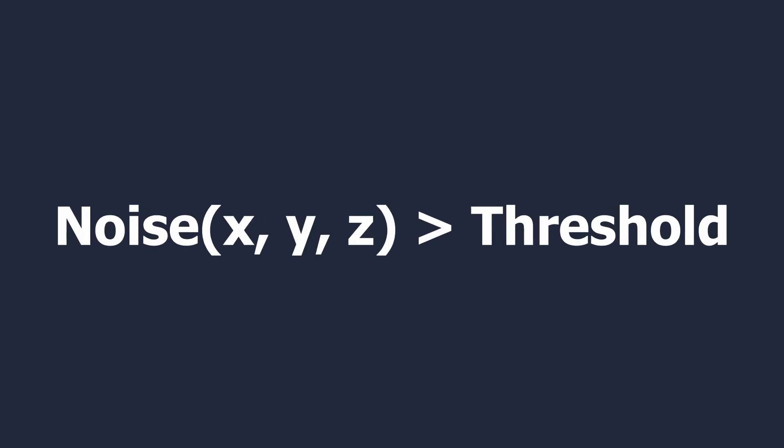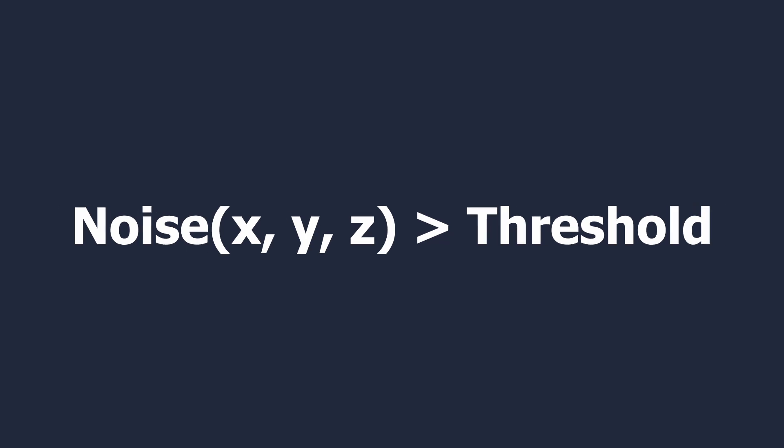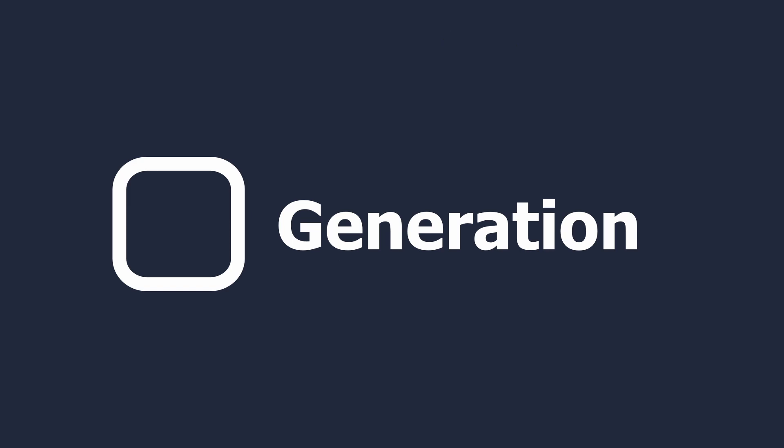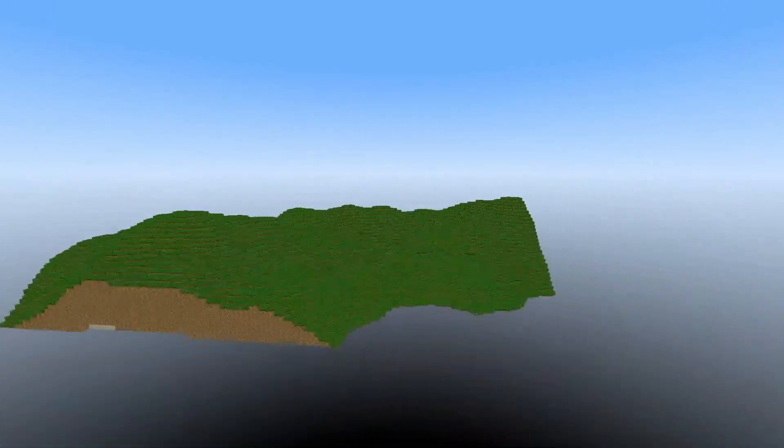With 3D noise, you can take an X, Y, Z position and if the noise value is above a threshold, you remove a block. So with this 3D noise, you can carve holes into the terrain. With that, we have the generation done, but we aren't loading the chunks around the player yet.